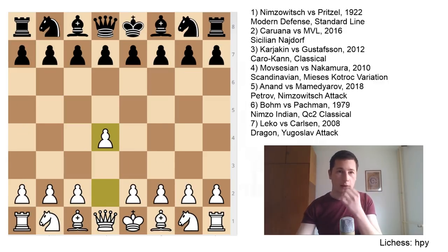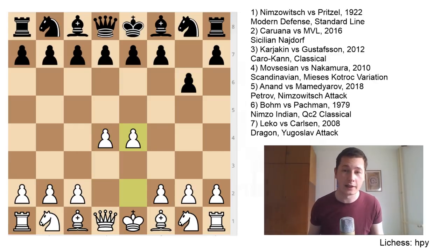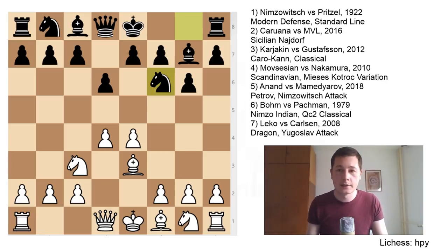Let's look at the first example. The first game I wanted to show you is the game between Aron Nimzovich and Pritzel, played in 1922 in Copenhagen. After d4 we have g6, e4 — the Modern Defense. I wanted to show you a Modern Defense example because I'm in a series on it right now. Bg7, Nc3, d6, Be3, Nf6 — this is the standard line which Nimzovich went for.